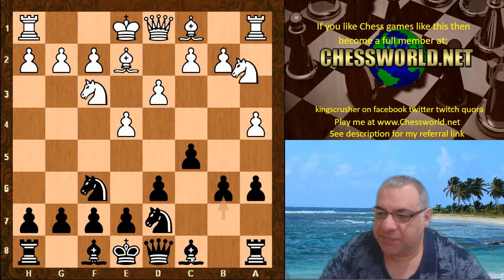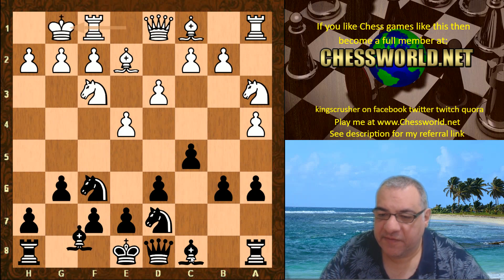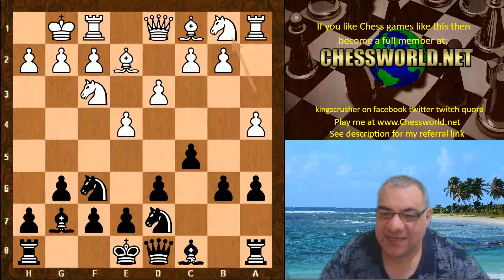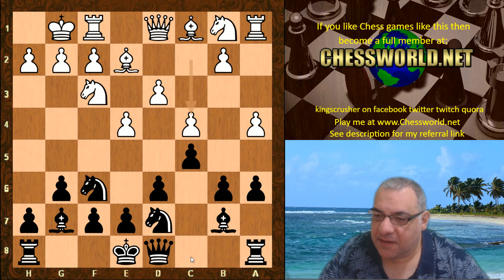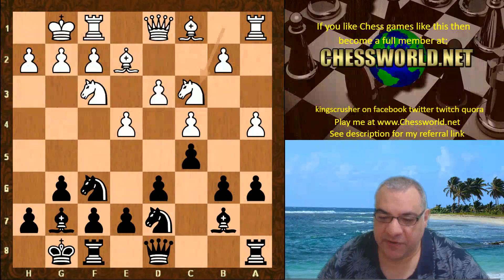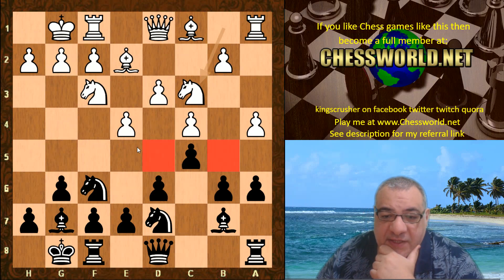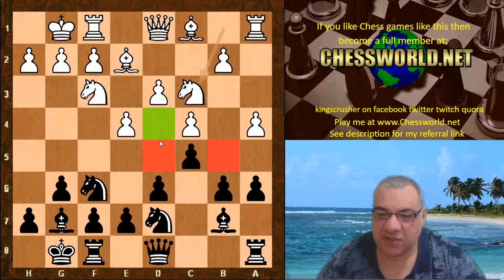d3, we have b6, aiming to fianchetto the bishop. Ng a3, and g6 — double fianchetto from Leela. The knight goes back, a bit of indecision it seems. Bishop b7, c4, Leela castles, then Nc3 — that's why the knight went back, to help clamp down on both the d5 and b5 squares. White is controlling the light squares quite strongly at the moment.